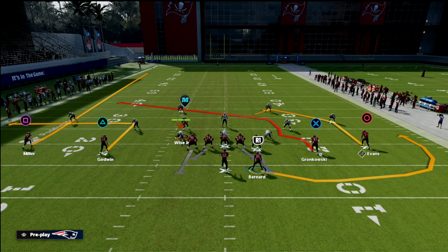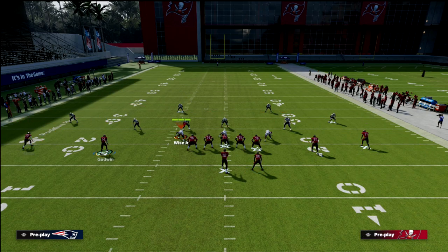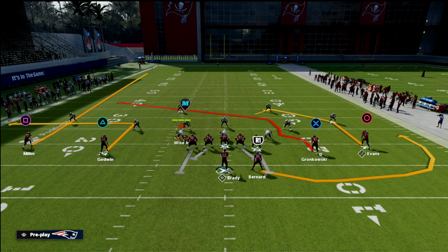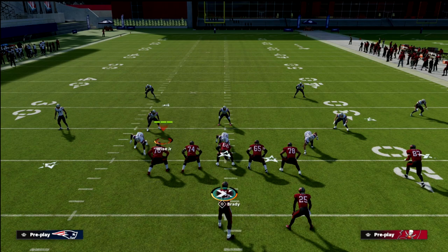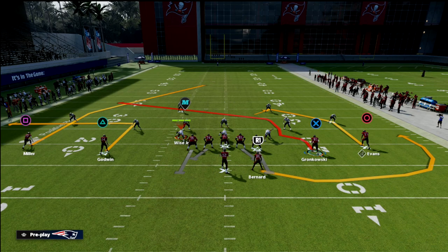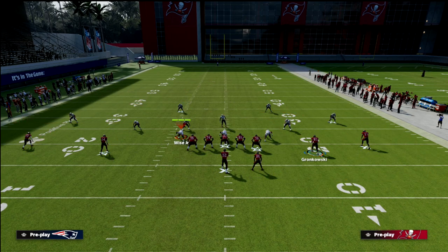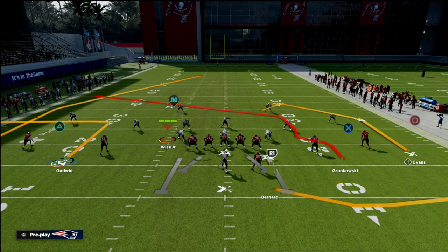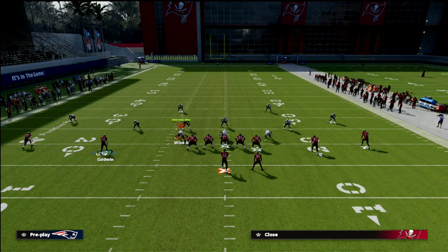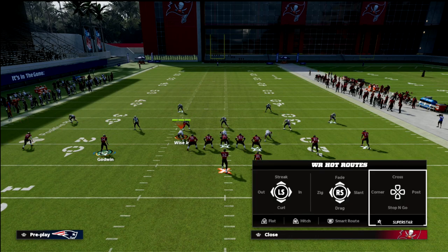My recommendation for the running back is to either leave him on his default swing route, wheel him, or put him on an out route. The primary adjustment I really like in Madden 22 — based on how people play zones — is to put Scotty Miller on a smart-routed skinny post, just like this.